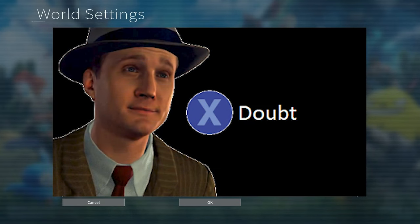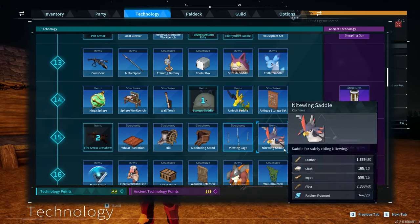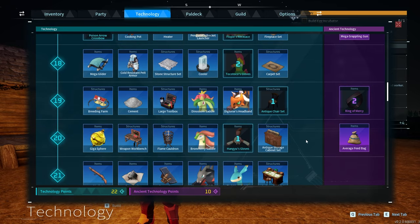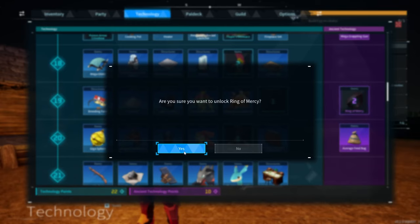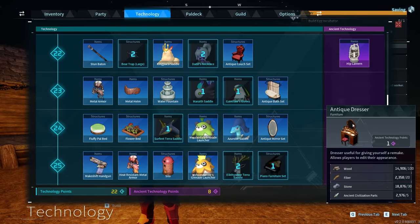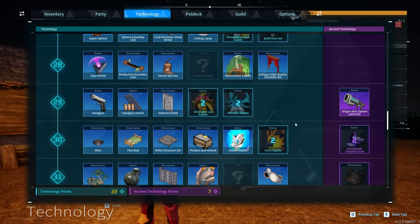Now we're supposed to have new technologies that came out. Oh my god, the ore mining site — that is amazing! Ring of Mercy: the wearer's attack will not reduce the target's health below one. Oh my god, that is amazing! Antique dresser — that's how you can change your appearance again. This update is amazing.